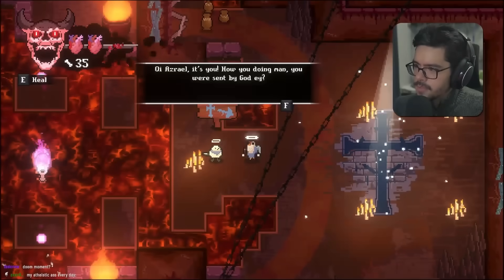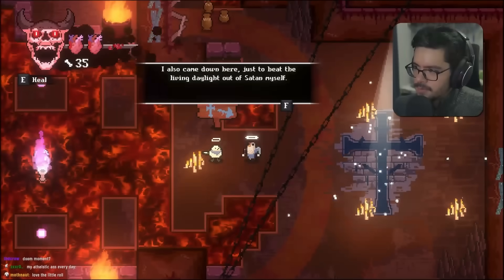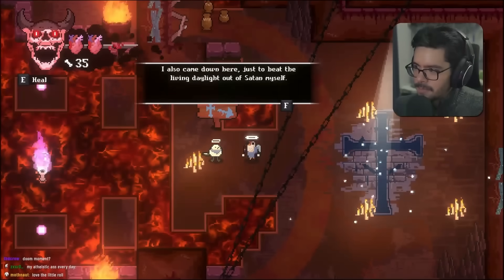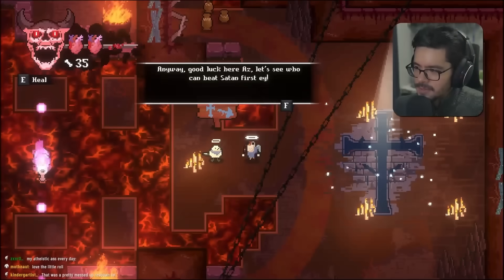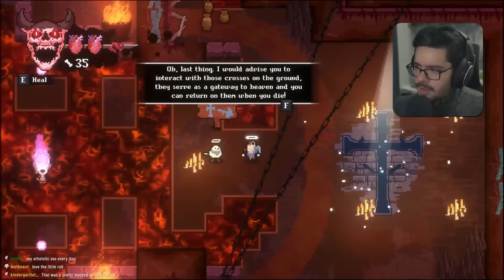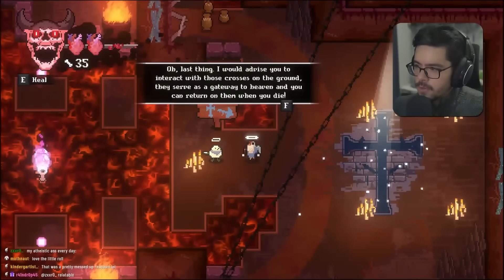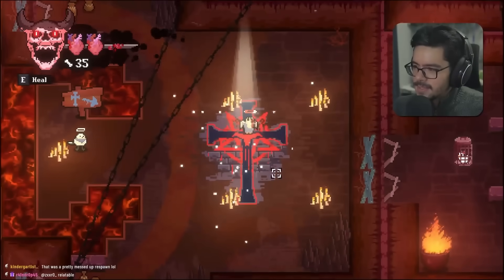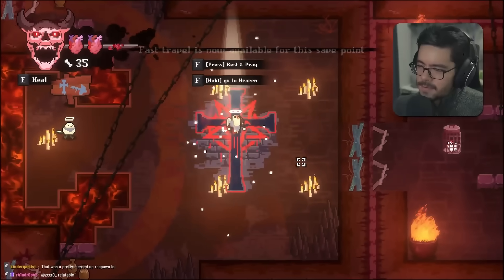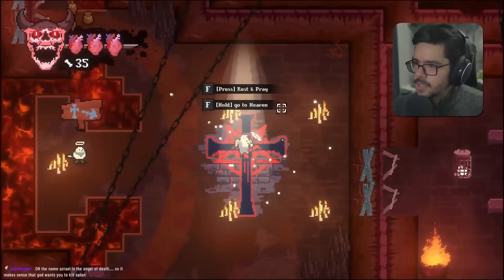We meet a friendly character who also came down to beat Satan himself. He tells us to interact with the crosses on the ground as checkpoints — gateways back to heaven when you die. This game is very well made for a free game, and especially for students. I need to go back to heaven to buy something to break the walls.